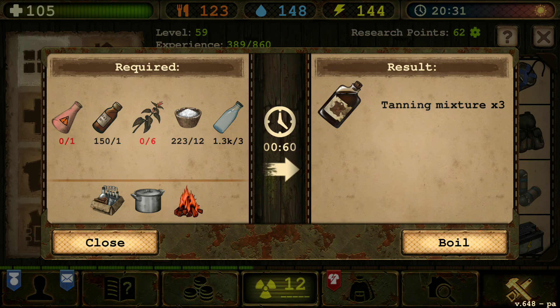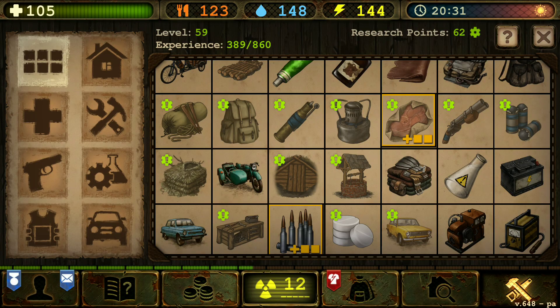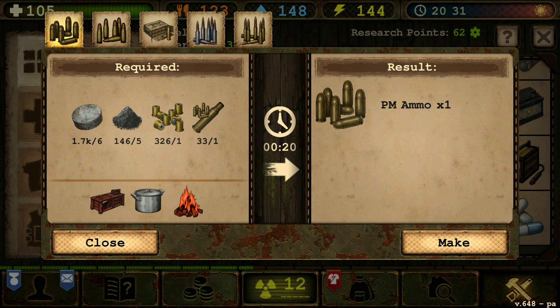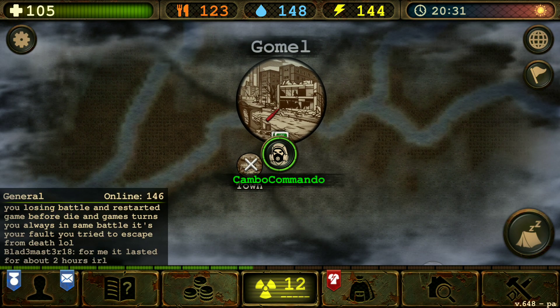We also need sulfur to make tanning mixture because of the sulfuric acid. Everything is just linked to the sulfur. Because I want to make some more ammo as well, and there's a workbench near Gomell.